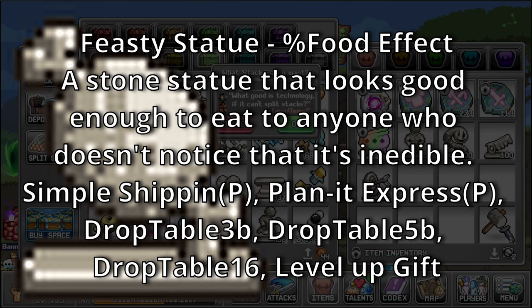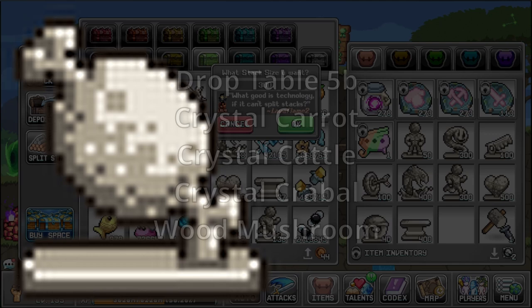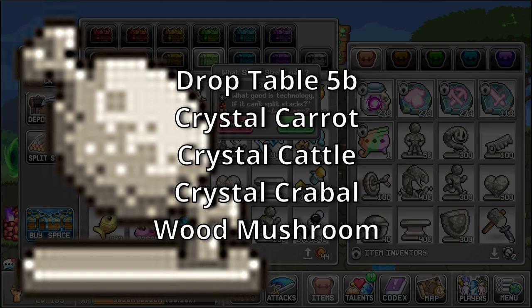Feasty Statue — bonus: Food Effect. A stone statue that looks good enough to eat to anyone who doesn't notice that it's inedible. Sources: Simple Shipping, Planet Express, Drop Table 3B, Drop Table 5B, Drop Table 16, and a Level Up Gift. Drop Table 3B is a rare drop table for Poop and Rat. Drop Table 5B is a rare drop table for Crystal Carrot, Crystal Cattle, Crystal Crabball, and Wood Mushroom.